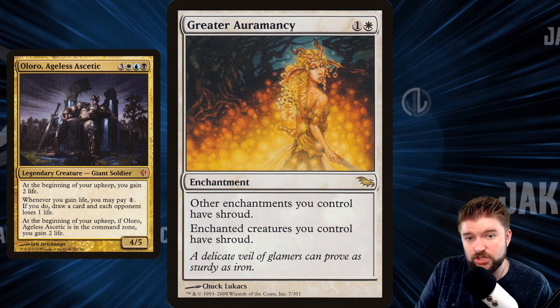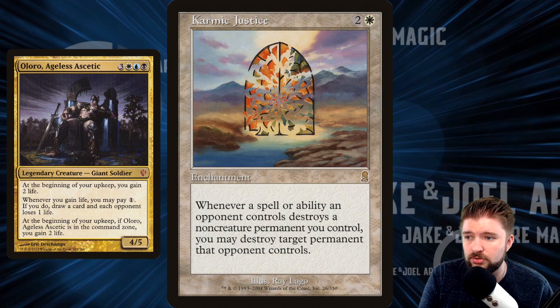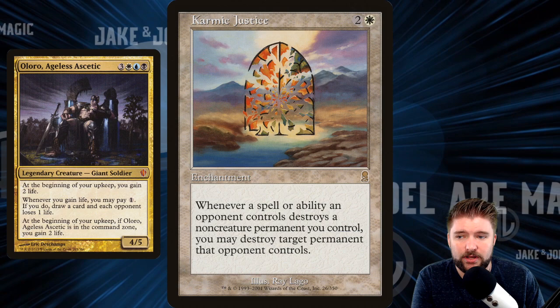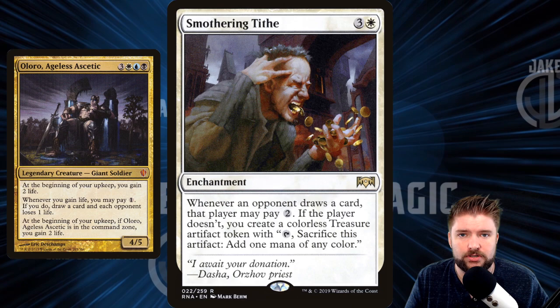Karmic Justice: three mana enchantment — whenever a spell or ability an opponent controls destroys a non-creature permanent you control, you may destroy target permanent that opponent controls. That says permanent, not non-land permanent. Go after their lands — that's always mean. Smothering Tithe, four mana — you know this card. Run Smothering Tithe in an enchantment deck if you're going to be building it as a pillow fort.